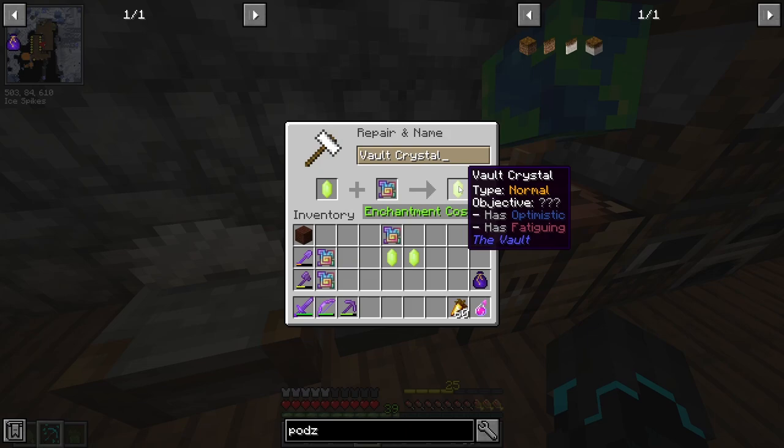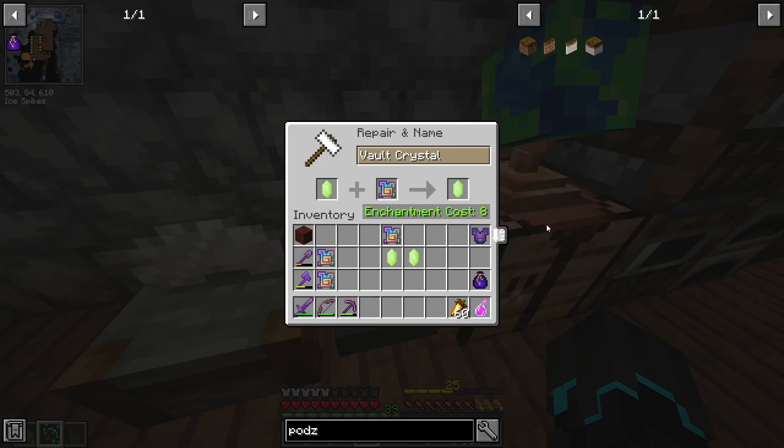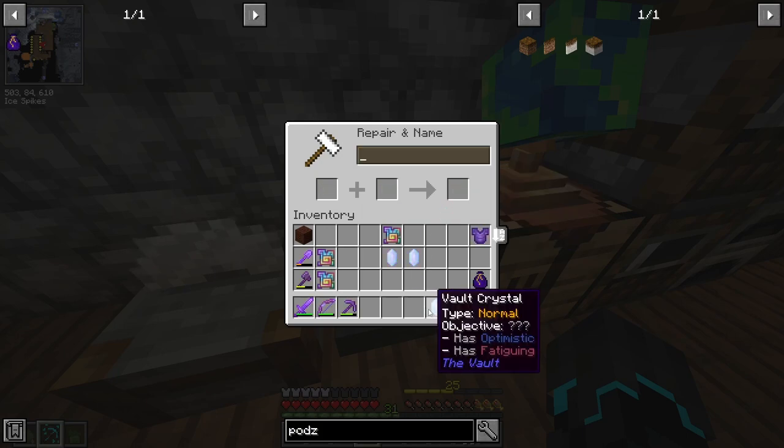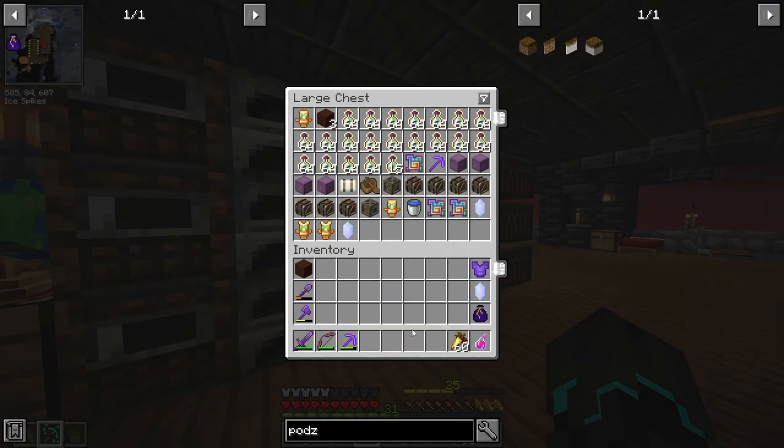Optimistic adds an extra five minutes to the vault. I just got to know what fatiguing does. Fatiguing is actually not bad — it just means that mobs have a chance to apply minor fatigue that will last a hundred seconds. But given that I have cleanse, I should in theory be able to negate that potion effect. I'm going to take this. We're going to run that vault right now.